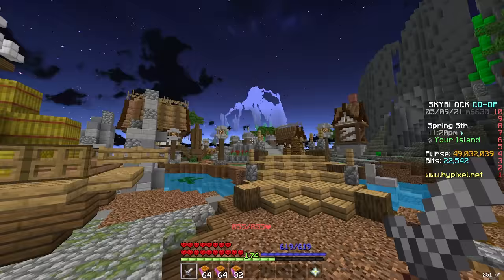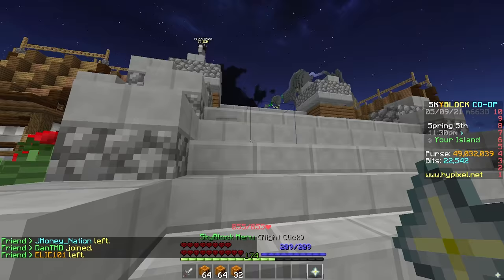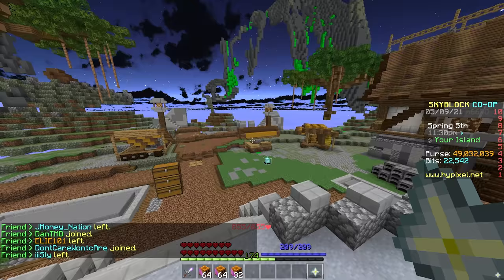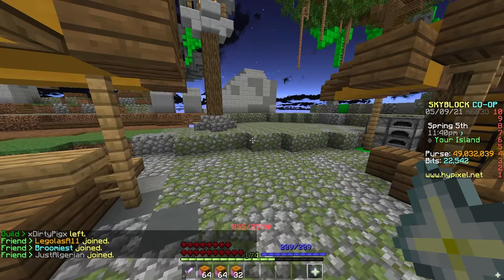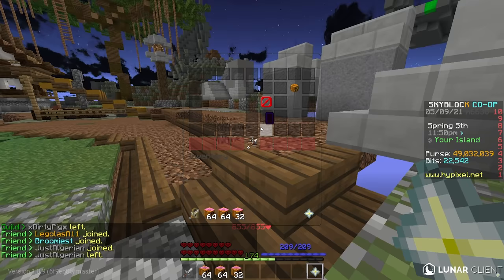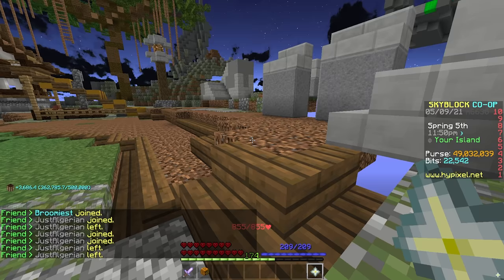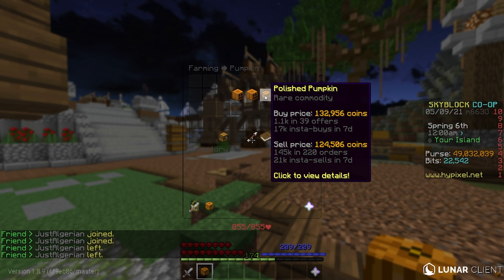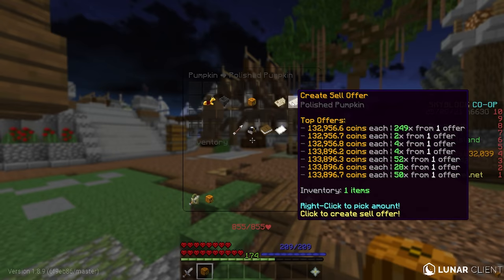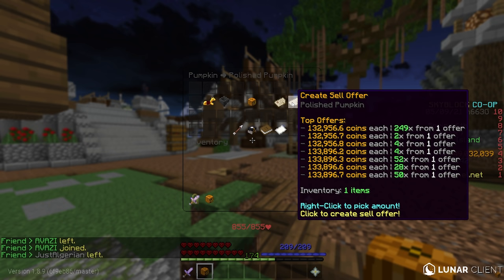Another roadblock you might run into is the collection requirement. Thankfully I'm on a solid co-op so collections are unlocked easily. Heading over to crafting, I can make a polished pumpkin right here — there we go. Now I can insta-sell this polished pumpkin for 124,000 or create a sell offer at 133,000 and make a ton of money.